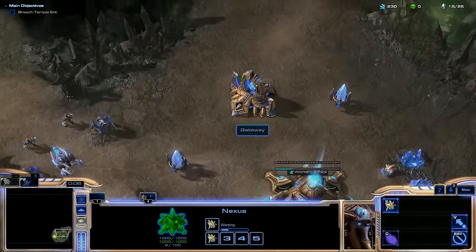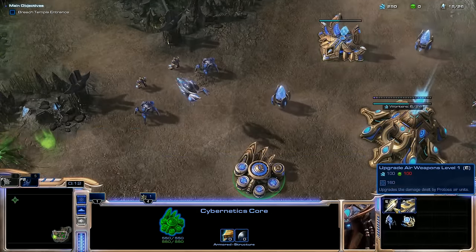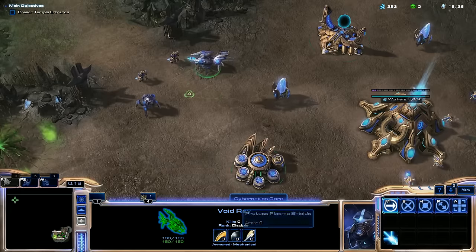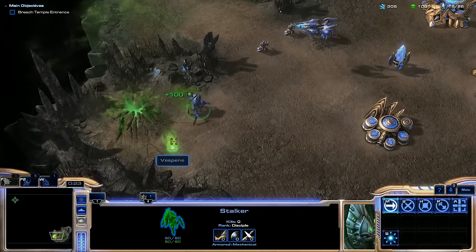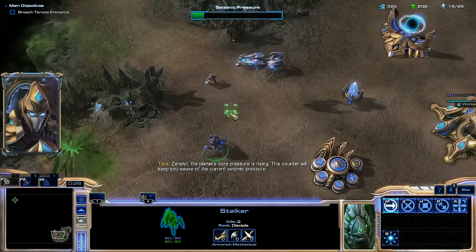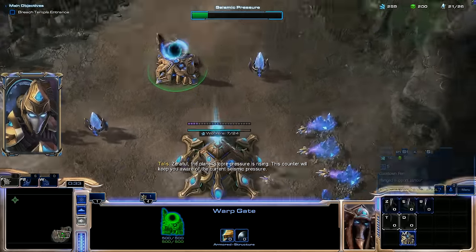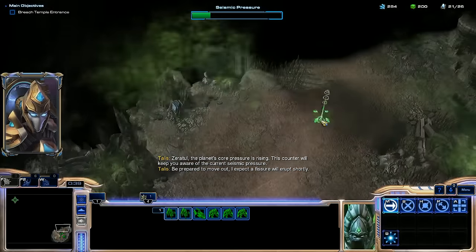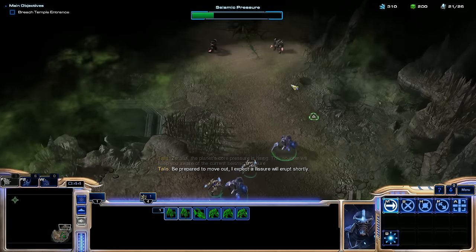So let's go ahead and hotkey our Nexus like usual, make warp gates. I like that there isn't really much research to do — there are normal upgrades though, plus one upgrades, but beyond that, not really. So there's not going to be any geysers. The planet's core pressure is rising — this counter will keep you aware of the current seismic pressure. Be prepared to move out. I expect a fissure will erupt shortly. So we have to find where the fissure is and take the Vespene, basically.